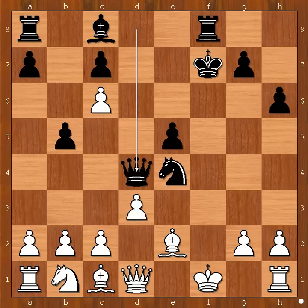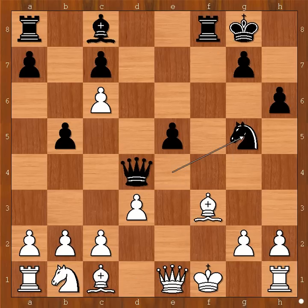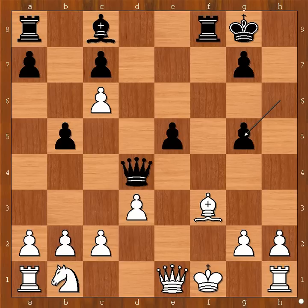d3. Queen to d4, threatening queen to f2, checkmate. Queen to e1, defending. But now king to g8, check! Bishop to f3. Knight to g5 — pressure is on the bishop. Bishop takes knight on g5. H takes on g5. The threat is g4, winning the pinned bishop.